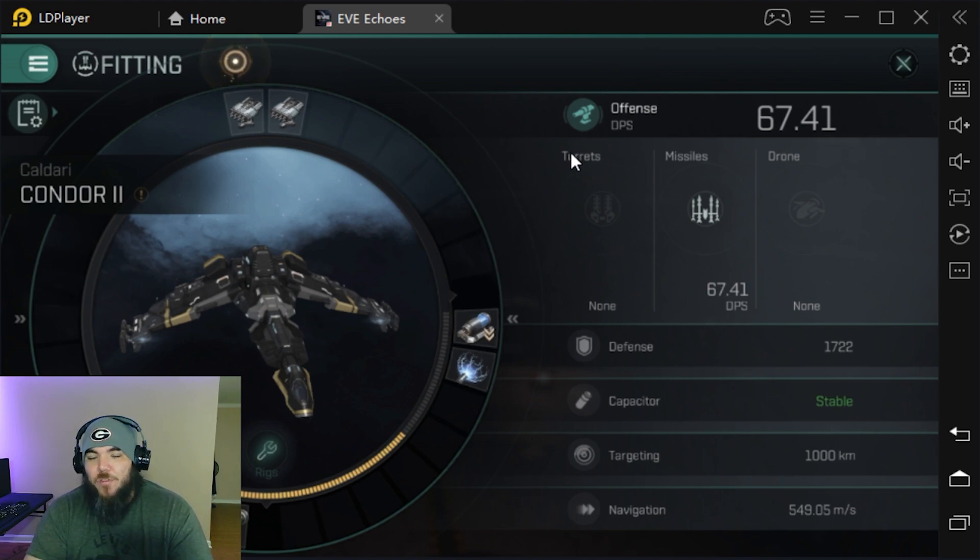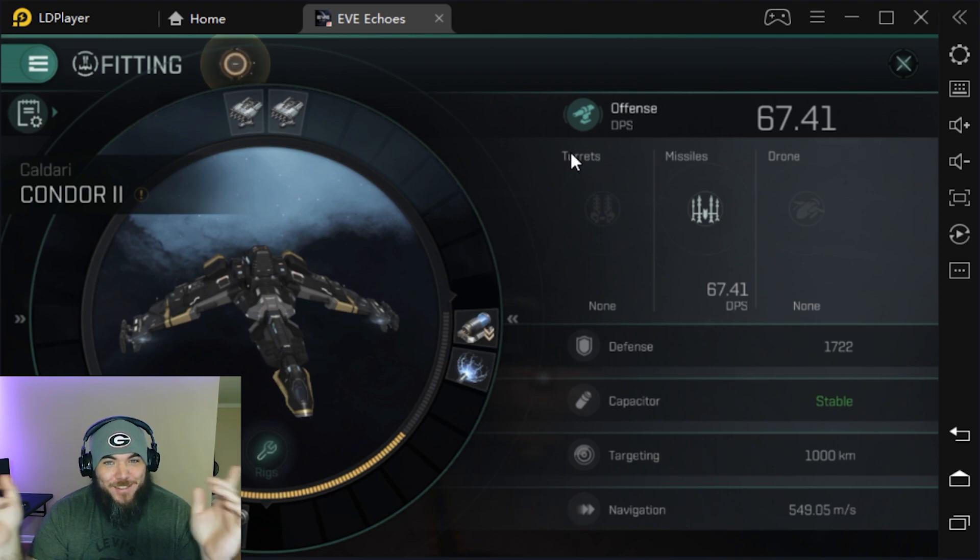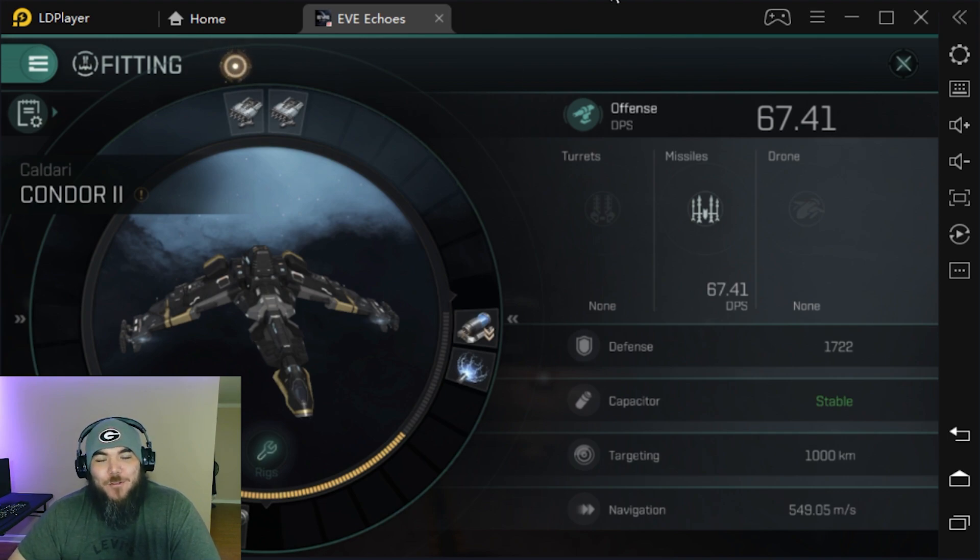This is super cheap and super fun — you can have a lot of fun with it. Give it a go. It's a three mil build — fly it around, go fight something, go die to something. Have fun. For those of you that are new, welcome. Hit that like button, hit that subscribe button. Thank you very much — have a good afternoon, evening, morning, whatever it is. Take care and I'll see you on the next video.